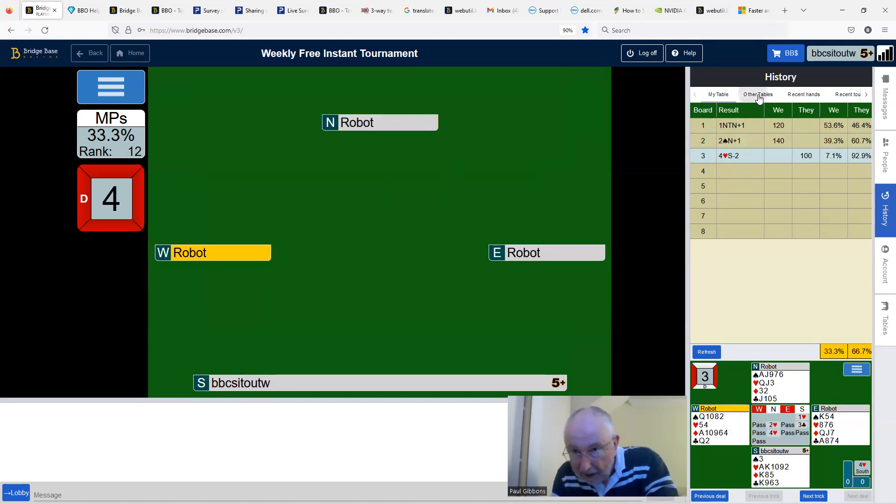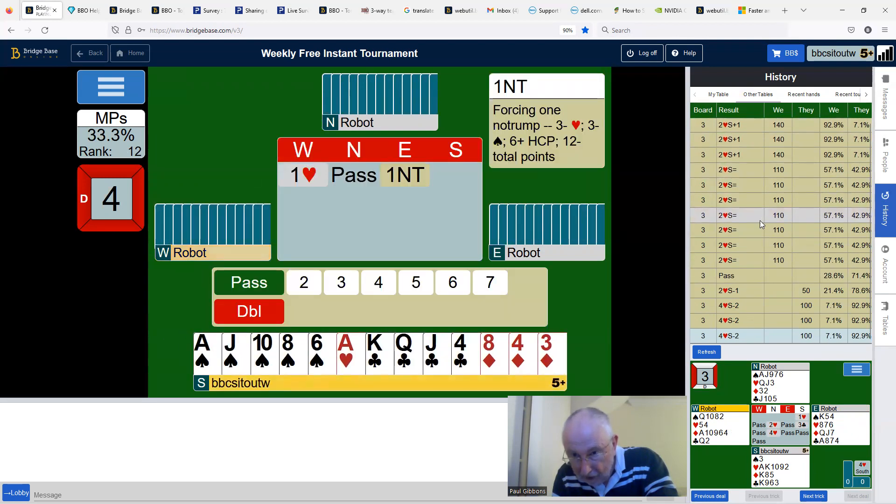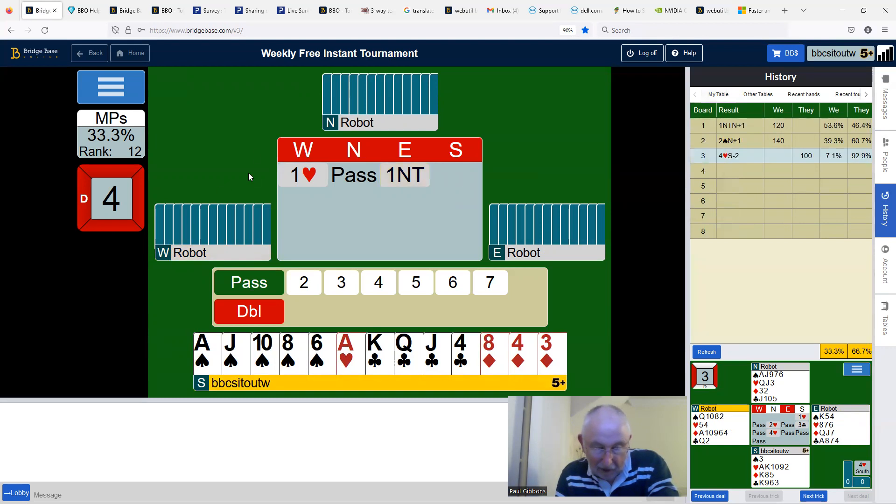7.1% — so I shouldn't have pressed on to four hearts. Just settle for two and make — I could have made three, there was a line for four.